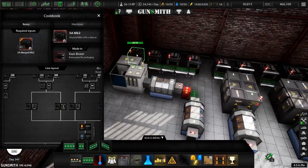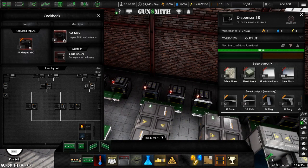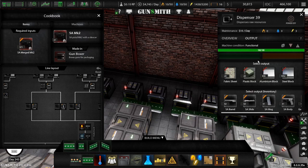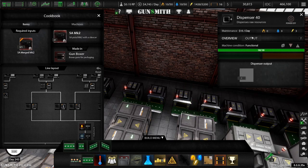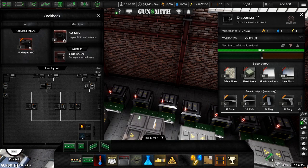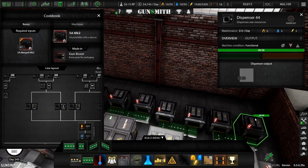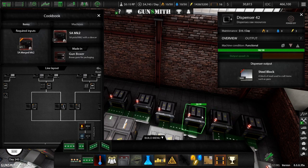Now, these all should be set to produce. I want aluminum. Deal. Oh, that's cool - I didn't even notice. They have descriptions now. I don't know if that changed recently. I've just never noticed that. Okay, cool.